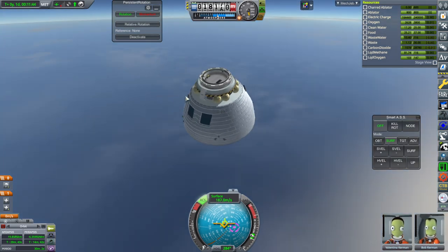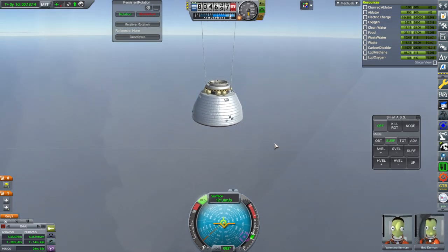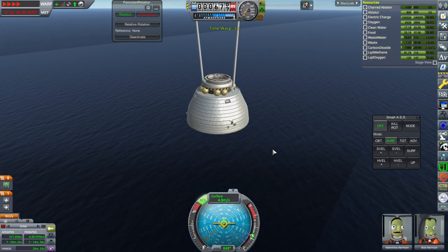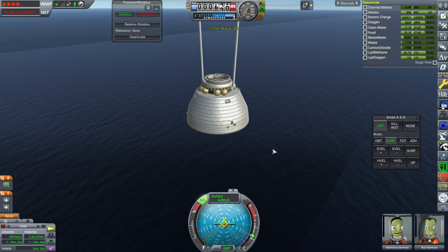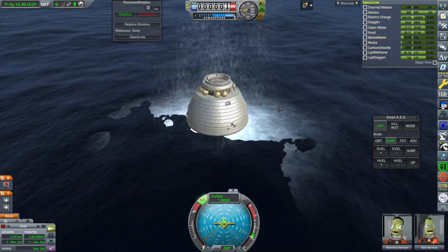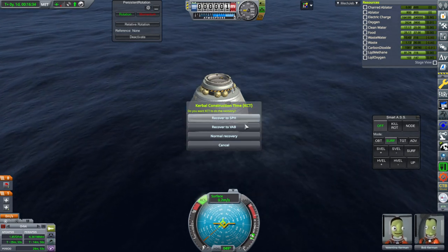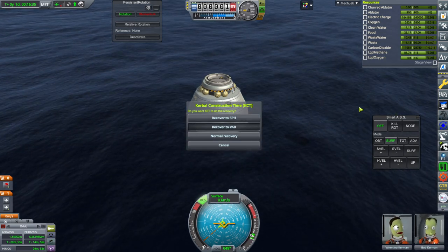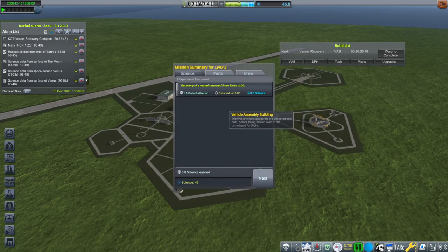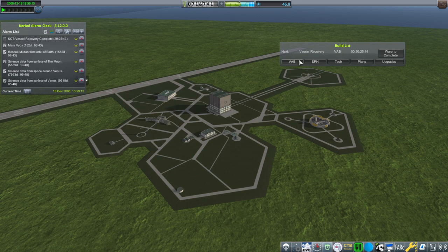Let's arm these two. Initial parachute deployments. 4.8 meters per second. Splash down and recover, recover to VAB. We will definitely want to reuse this already-reused capsule again. We got some money.